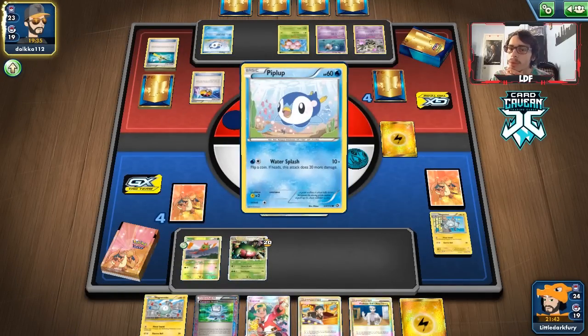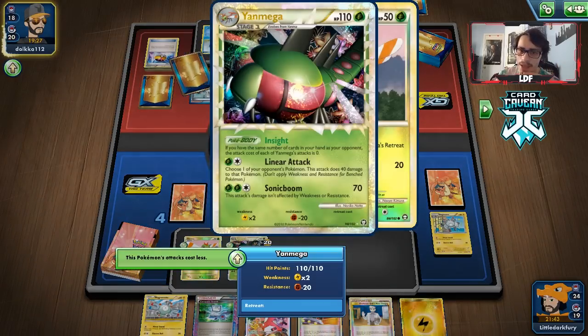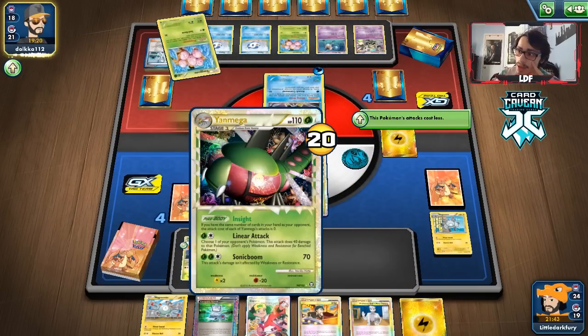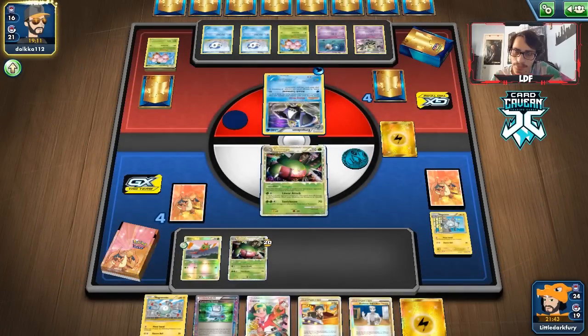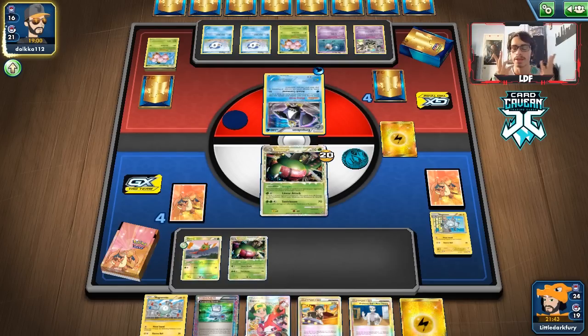Can they KO my Yen Mega? Let me count — they are doing 90 damage with Sinister Hand, they can take out my Yen Mega. That's pretty bad — we might actually have to take a Judge knockout this turn because their hand is already huge. We need Super Rod or something. I wish I played a 4-4 Yen Mega line instead of 4-3, but it lets you play more cards. They do have a KO here which is tough to deal with.